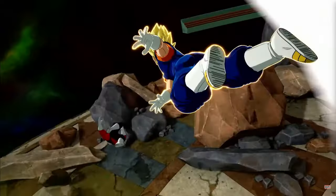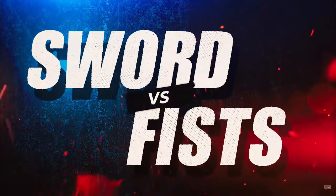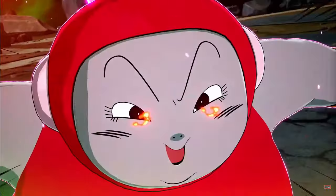Kind of like how it is for clothes. So we start the match off with the stage completely clean, it's not messed up at all. And then somebody hits the ground with a blast or a beam or whatever, and then the sky turns green — that's the second phase of the Tournament of Power destruction.